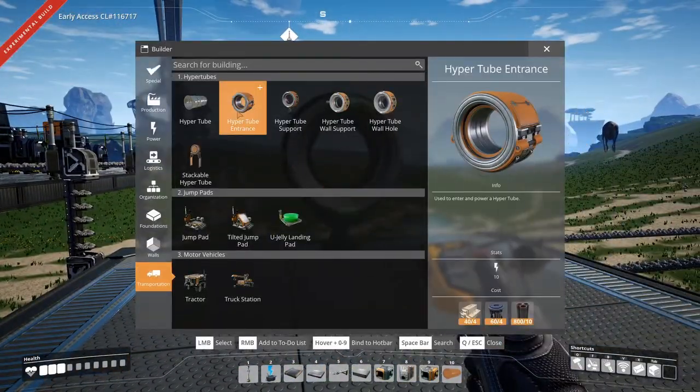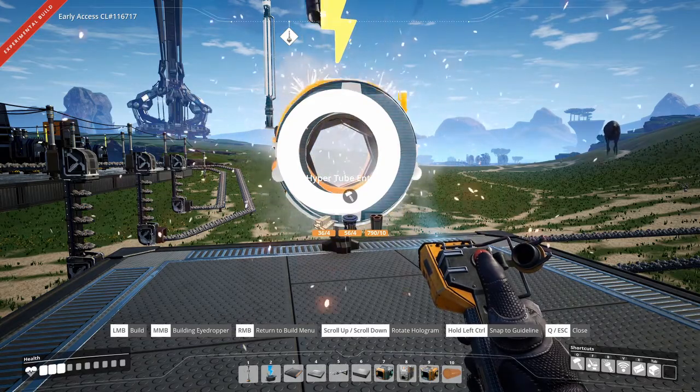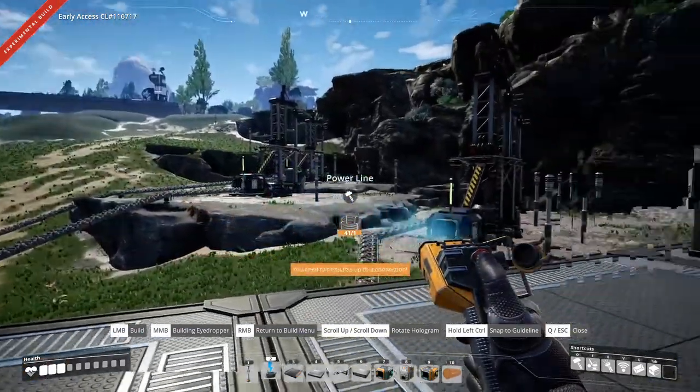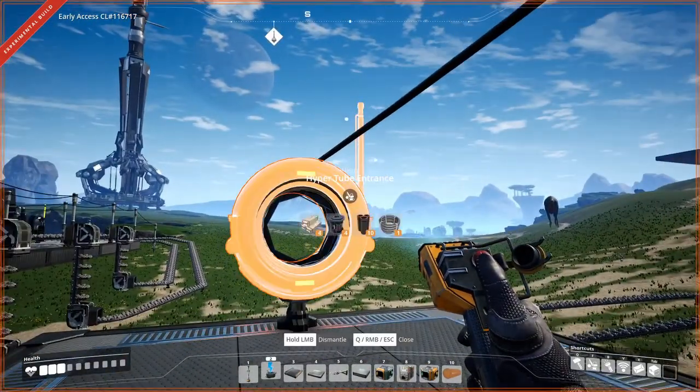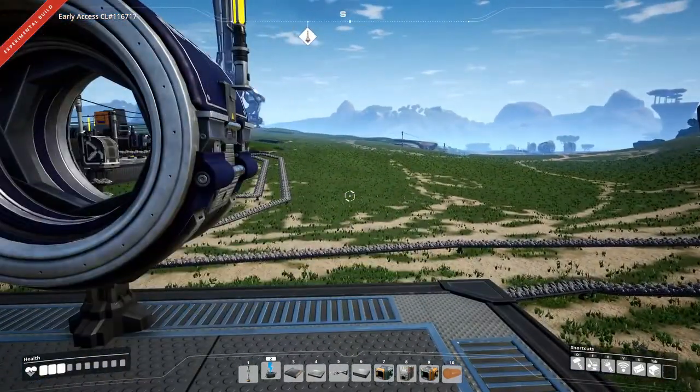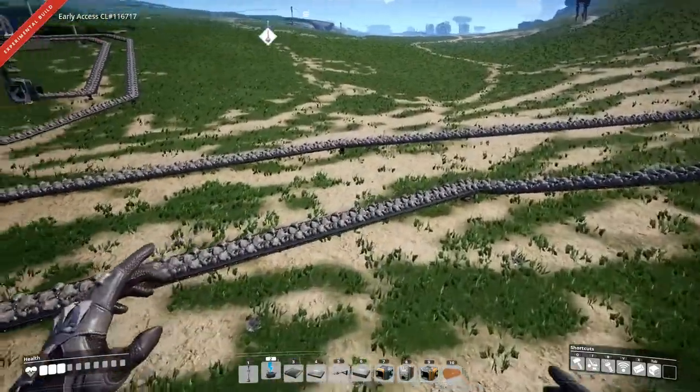There's a hyper tube entrance — pepper tube entrance. That was easy. Now we just have to find some power. Let's get down there and get it going over there.